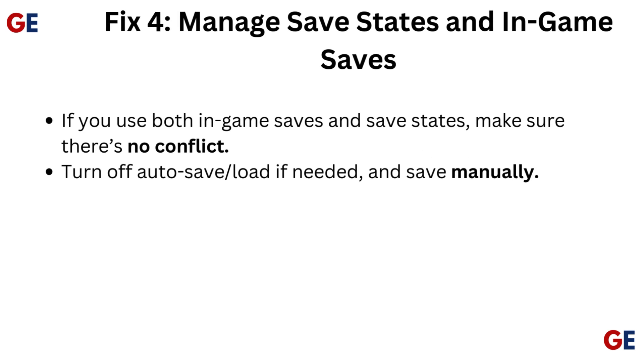Fix 4: Manage save states and in-game saves. If you use both in-game saves and save states, make sure there's no conflict. Turn off autosave and autoload if needed, and save manually the same way.